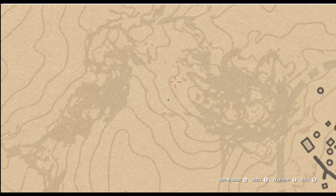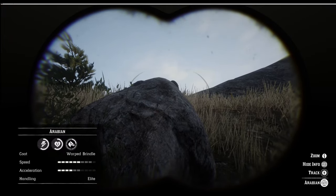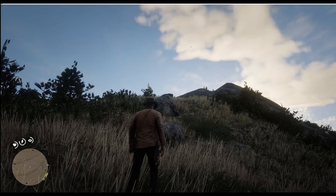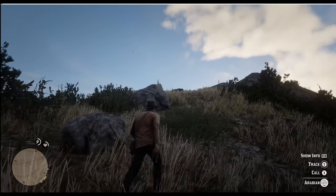The first one on our list is the Warped Brindle. It is found in the Wapiti Reservation, in the north of the map. Like all Arabians, they are found roaming quietly by themselves and are easily spooked, so I normally go on foot.